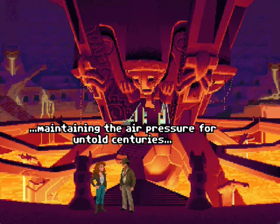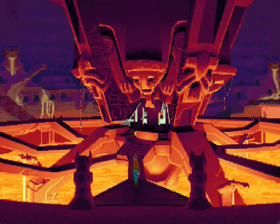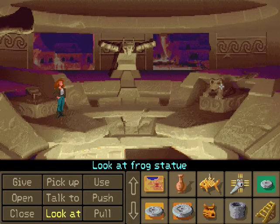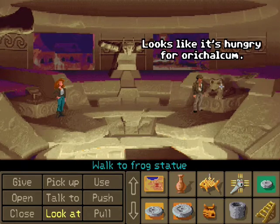And the place is still humming, maintaining the air pressure for untold centuries. Could it be? Is this the Colossus that we read about in the Lost Dialogue? It was huge, apparently, and it certainly looks that way from the outside. So what all have we got in here? Some sort of statue here overlooking the room — a frog statue. Looks like it's hungry for Aurichalcum.